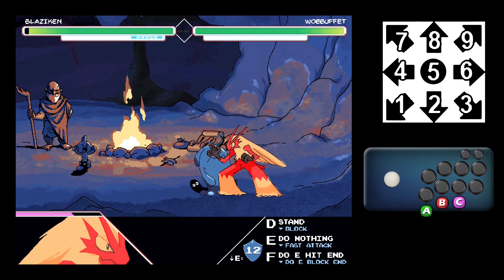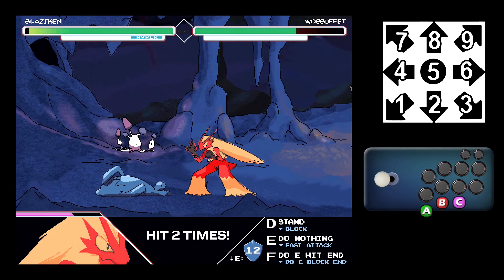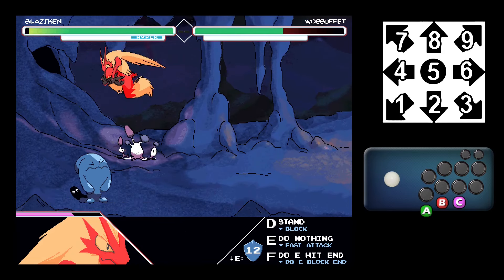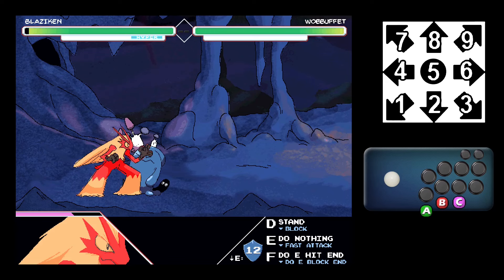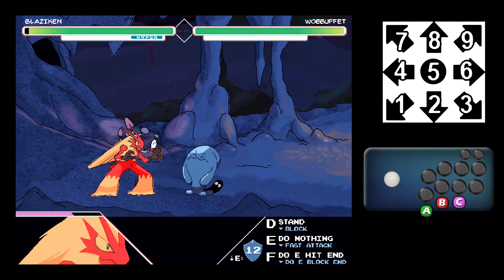For specials, all characters have a 5B, a 6B, a 2B, and a JB. A lot of characters also have a 4B that modifies their 5B slightly, but Blaziken doesn't — but I figured it would be good to mention.